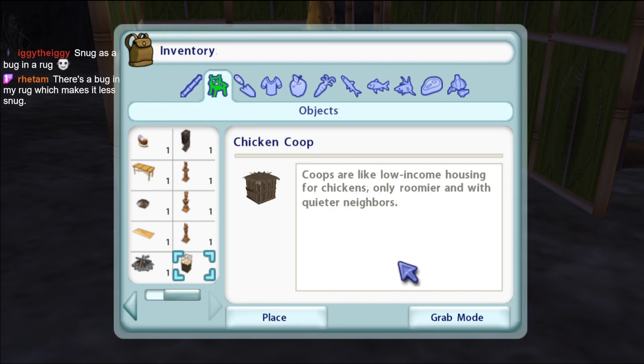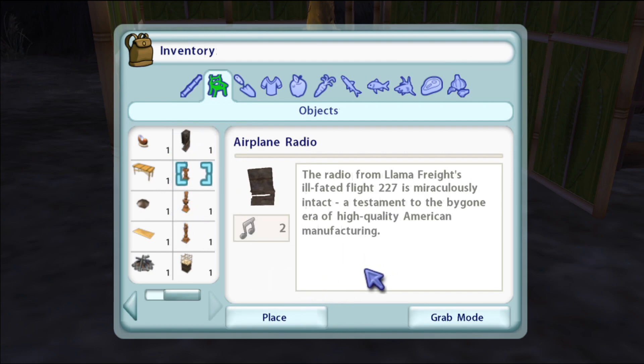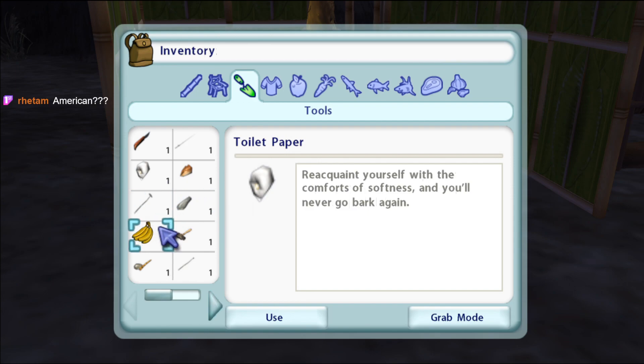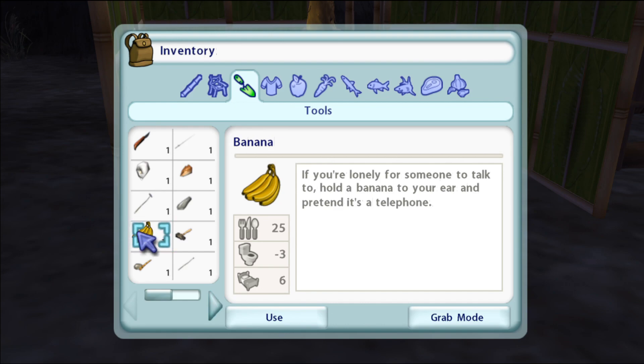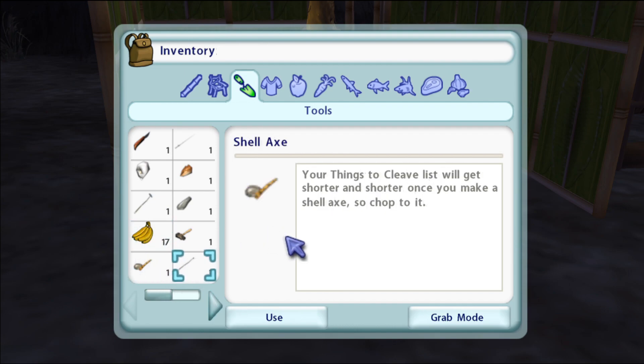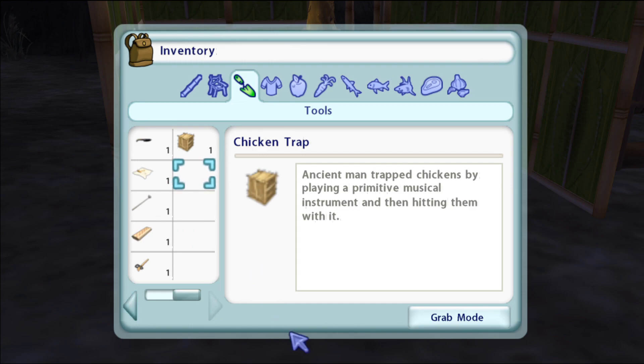Coops are like low-income housing for chickens, only roomier and with quieter neighbors. The radio from Llama Fright's ill-fated Flight 227 is miraculously intact - a testament to the bygone era of high quality American manufacturing. You can keep it in your pocket, on a shelf - a pocket knife is handy until you cut yourself. If you're lonely for someone to talk to, hold a banana to your ear and pretend it's a telephone. Your things-to-cleave list will get shorter once you make a shell axe - so chop to it. Ancient man trapped chickens by playing a primitive musical instrument and then hitting them with it.